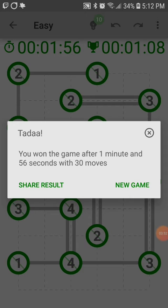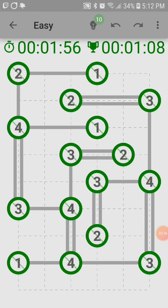Ta-da! You won the game after one minute and 56 seconds with 30 moves. So even though I was explaining the rules as we were going, it's not that bad. Again: everything can have one or two bridges, it's got to have the same amount of bridges as those numbers, there's only ever one solution, and everything's got to be connected. That's the main rules.